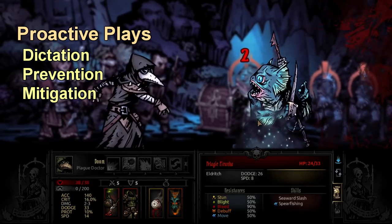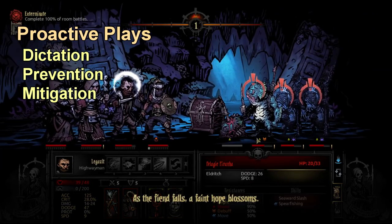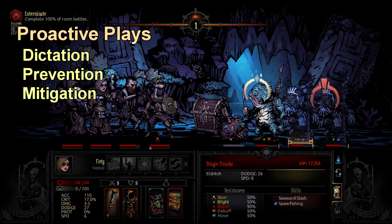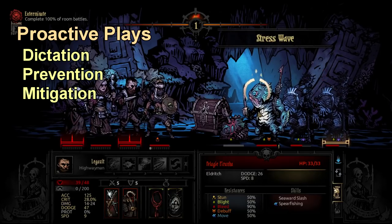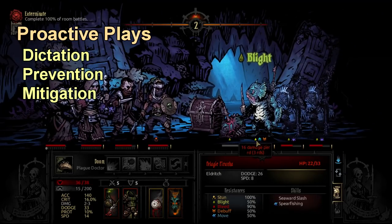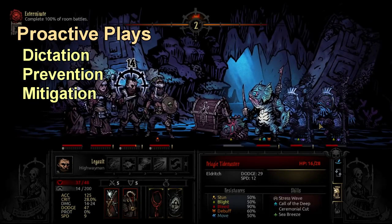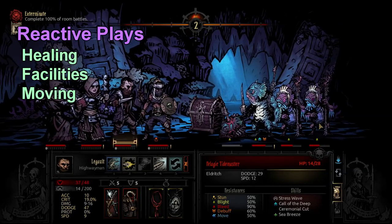Things that generate tempo include stuns, movement skills, preventing damage, and speed. Scouting is actually a proactive thing — knowing where battles are and not getting surprised is really nice. Preventing nighttime ambushes are also proactive plays that let you dictate how fights go on expeditions. Proactive plays can also be set up in town, such as giving yourself speed, picking scouting trinkets, or picking fast heroes so you're able to go first, get extra turns, and deny enemy turns.